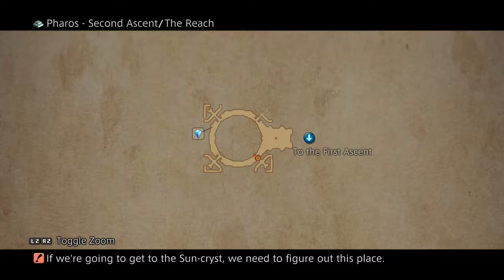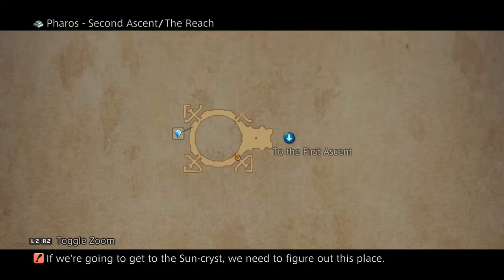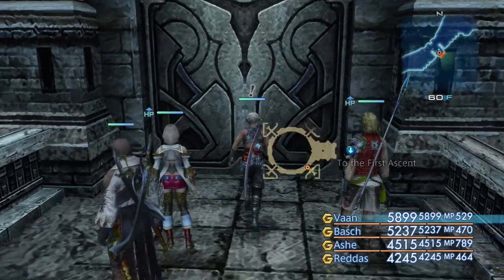The South-Western door, that's the one directly to the left of us, is the Threshold of Magics. As you might guess, that disables any use of magic. The one we're about to go through is the Threshold of Knowledge here in the South-East, which disables the in-game map but you get to keep all your abilities - so that's what we're going to be choosing.